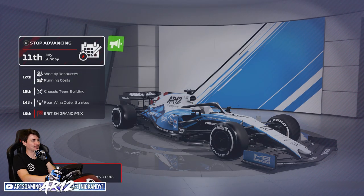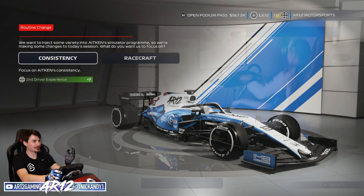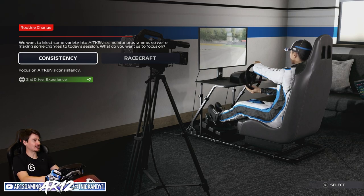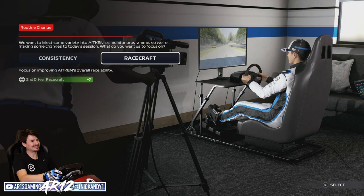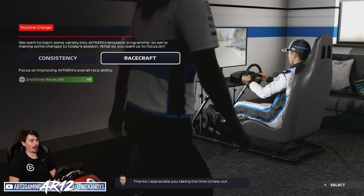Our second driver's upgraded even more. We have another event from the personnel department: they want to inject some variety into Aitken's simulator program, so they're making some changes to today's session. What to focus on? Consistency gets him seven experience, or racecraft - both kind of do the same thing, but let's go even more racecraft. What can go wrong?